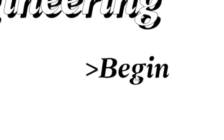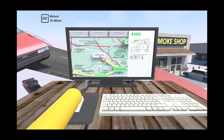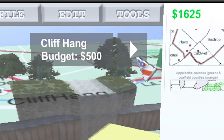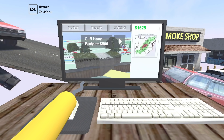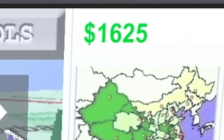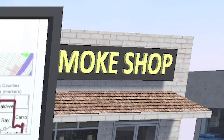Right anyway let's get into it. So last time you will have remembered we literally ended on a cliffhanger — so I guess that's where we're starting. We've got a budget of 500 quid. Any budget we don't spend we get to keep and that goes into the top right. Currently we have 1625 and I might go spend that in the merch shop afterwards.